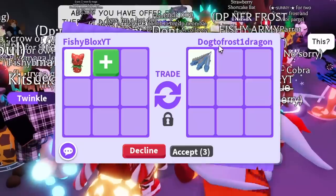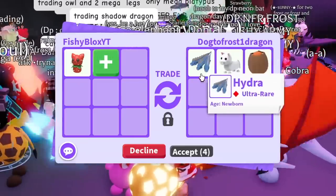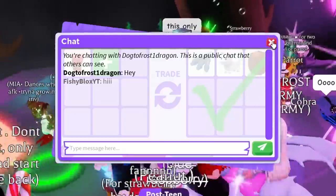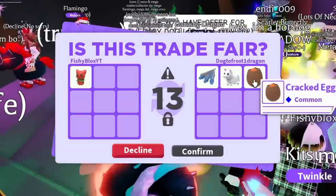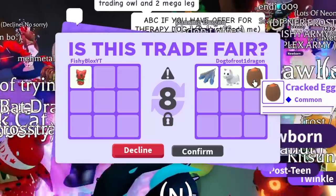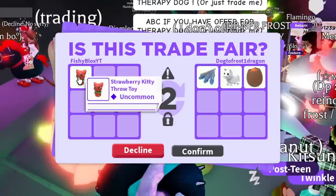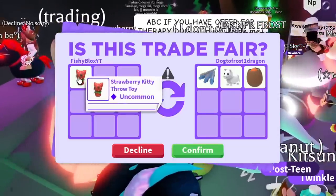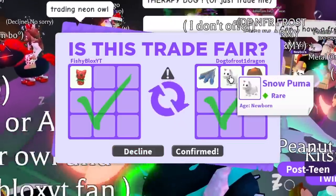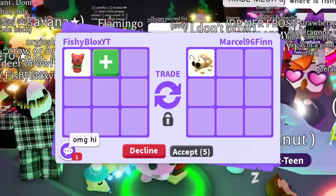We have a trade with a dog, frost, one dragon — they put a hydra and a snow puma. The hydra is out of game, plus there's a cracked egg. What if I hatch it and get a unicorn? I'll do the trade because I have a good feeling about this cracked egg. We just got an out-of-game ultra rare pet, an in-game snow puma, and the egg. We've now traded two strawberry kitties!